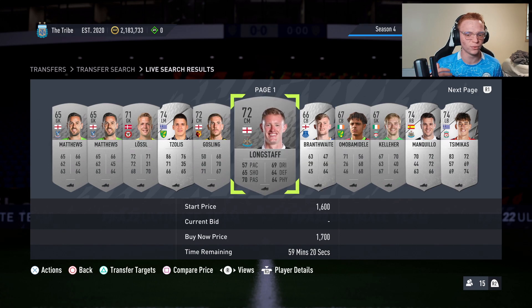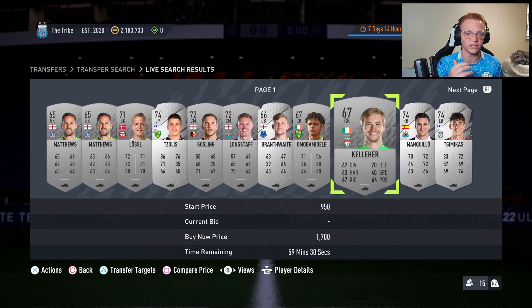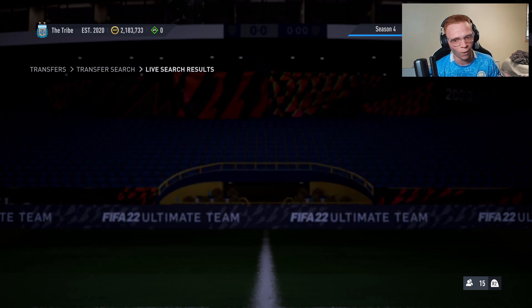And if you're familiar with these cards, you'll know that that is actually very, very cheap. Just on Sunday, these cards were going for like 3,400 to 3,500 coins. So why are they so cheap right now? Why do we invest?